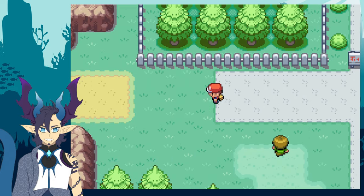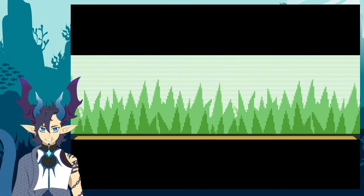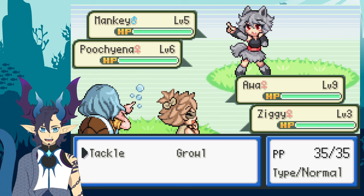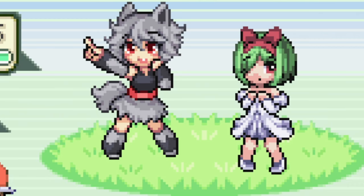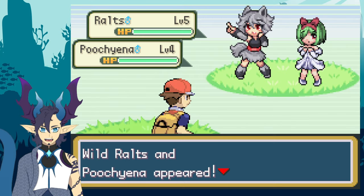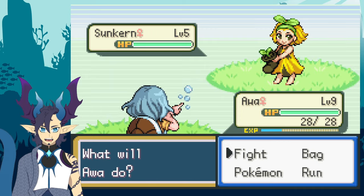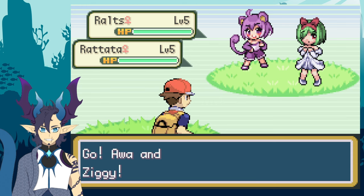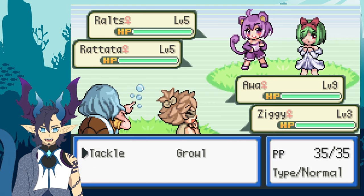Alright, I'm going to catch a Mankey — I'm hoping that's what I want on Route 22. But whoa — there's a Ralts here! That changes everything; I'm catching a Ralts. I know there are Mega Evolutions in this game, so Gardevoir can be my Mega Evolution — I love Gardevoir. I found a Ralts — it has Trace, which is exactly what I wanted. I need to be careful and weaken it first.